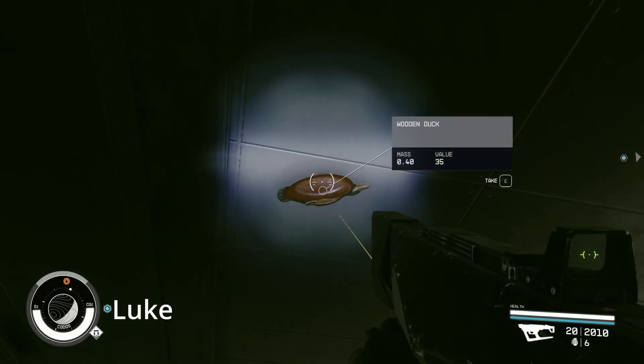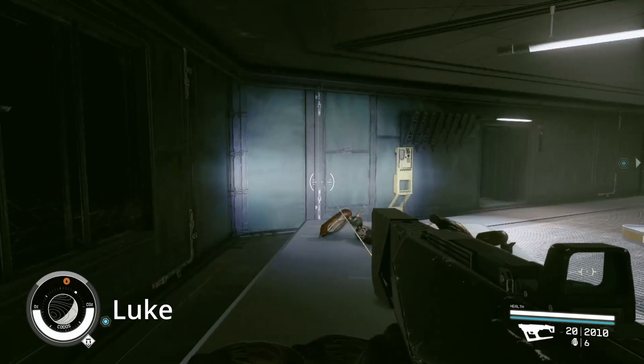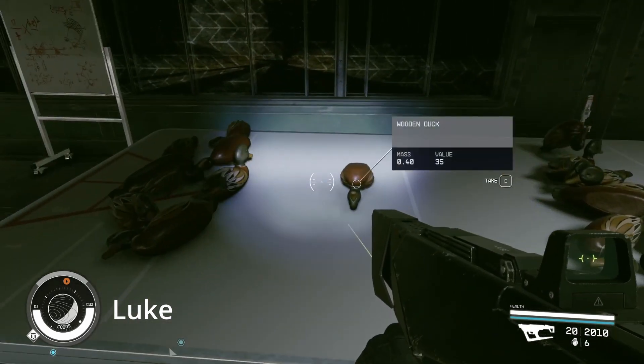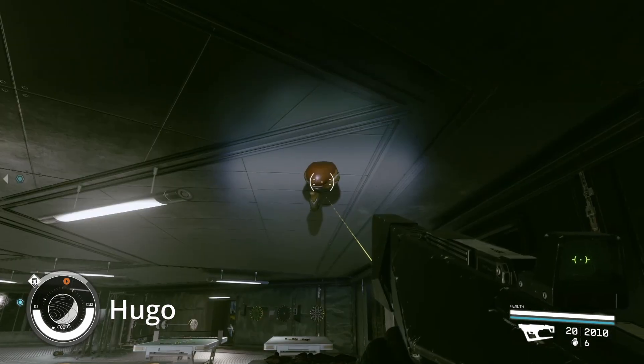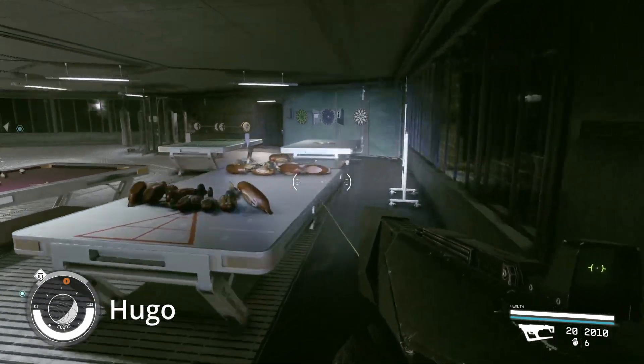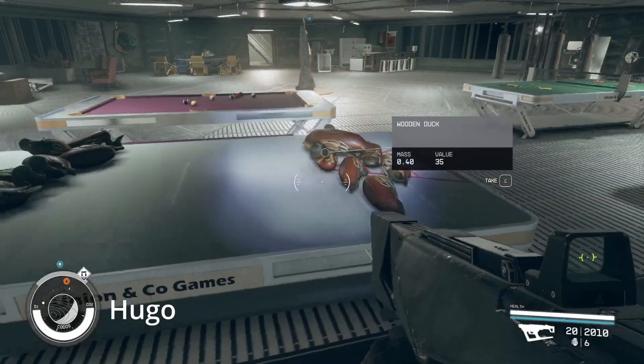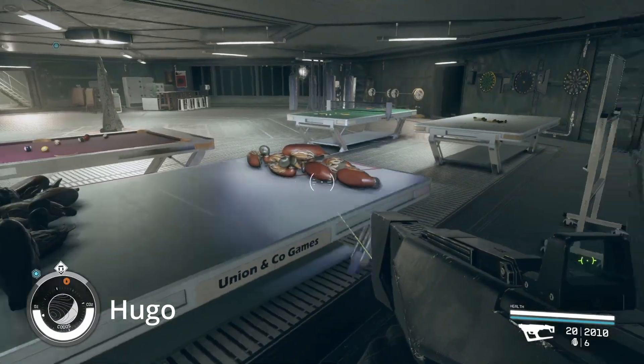Let's try for a steeper angle this time — that throw was terrible. The next duck lands close to the ten but the beak is outside, so it's a zero. In fact, it's more defense for the opponent.